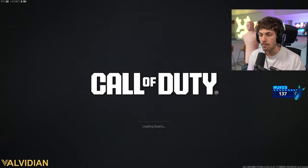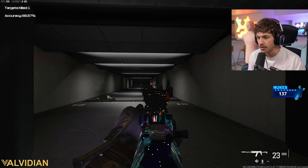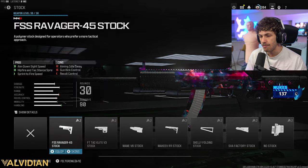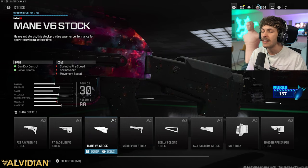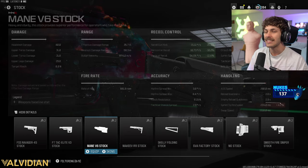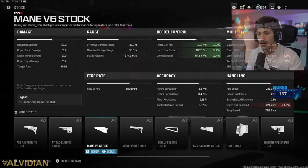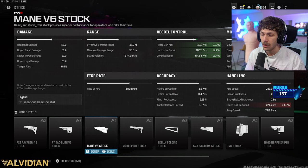Since there's still a little bit of recoil on the weapon, we're going to add a little more recoil control. Up to close-medium range, you don't really need it, and even at long range you don't really need it — so I'll give you guys a variation. On the build I'm using in the first MGB gameplay, we have the main V6 stock. This one adds a lot of recoil control: 21% for the recoil gun kick, and 10% for both horizontal and vertical, with basically zero cons. It really doesn't hurt the weapon much and just gives a lot of benefits.